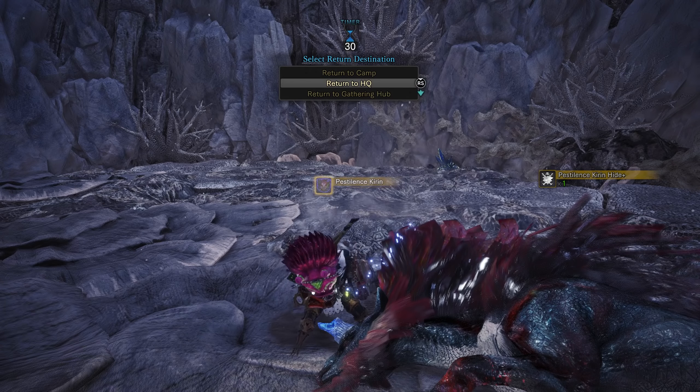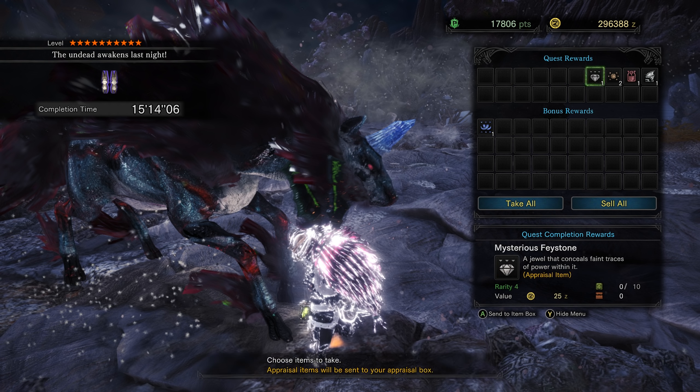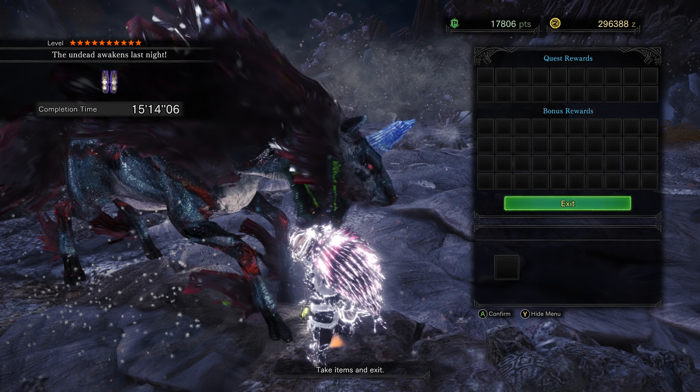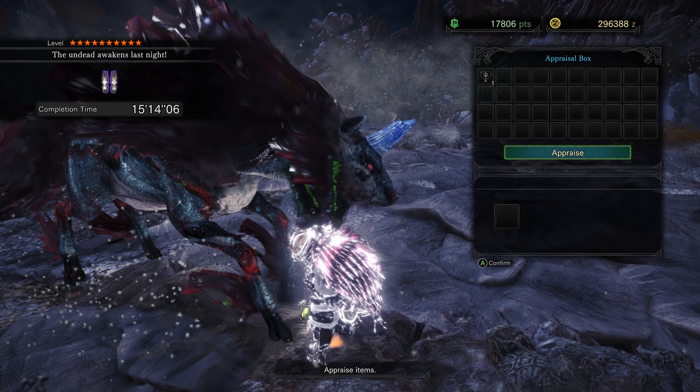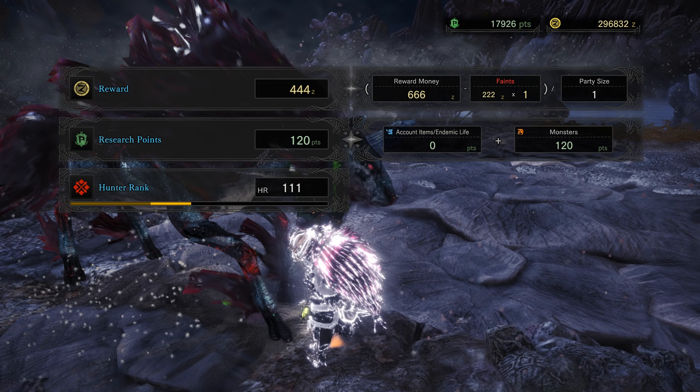So we got Pestilence Kirin Hide — the HP really wasn't that bad, it took me 15 minutes with me messing around. We also got a ticket — a damage dealer card, a blueprint for a revolutionary greatsword that lost in the nightmare from 6M6D6. Let's go ahead and turn in and see what we can get with this ticket. If he actually added a weapon requiring this ticket, I'm going to be so happy. I have a feeling it might be the Wyvern Ignition greatsword.